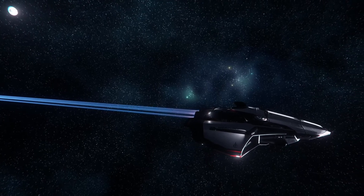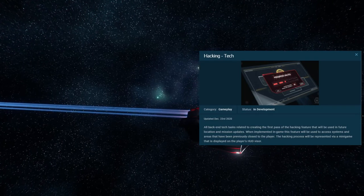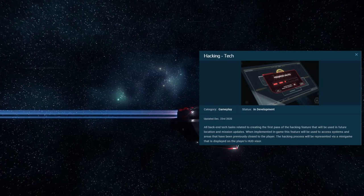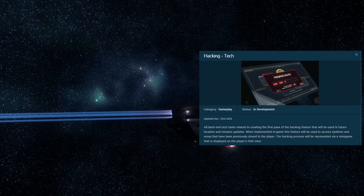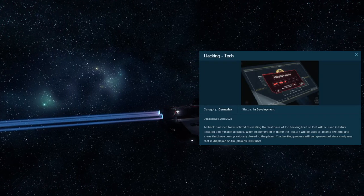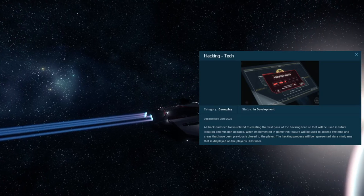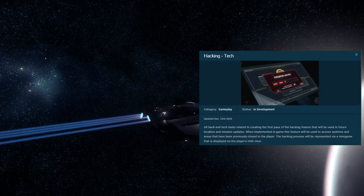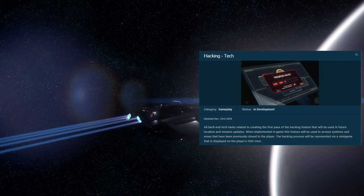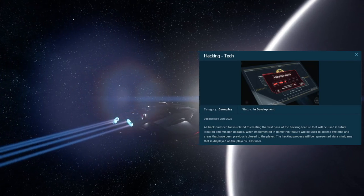The next feature I think is really exciting is the hacking tech. The card says: all back-end tech tasks related to creating the first pass of the hacking feature, to be used in future locations and mission updates. When implemented, the feature will be used to access systems and areas that have been previously closed to players. The hacking process will be represented via a mini-game displayed on a player's HUD visor.